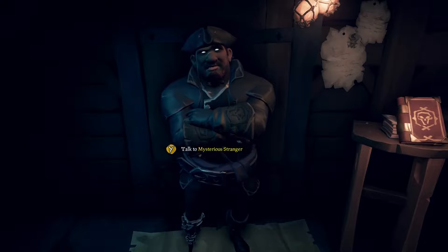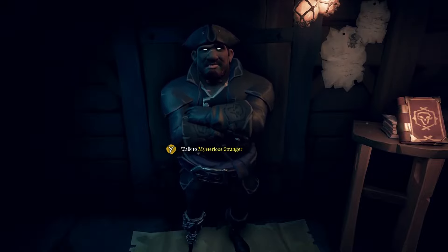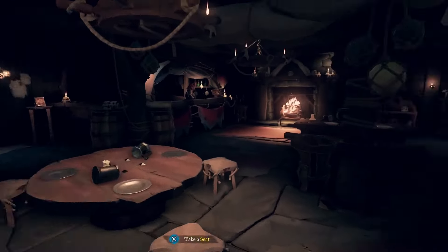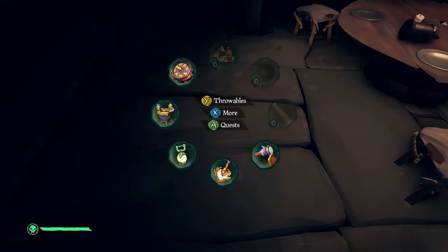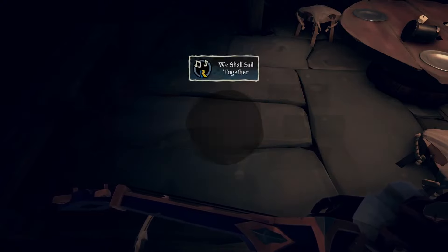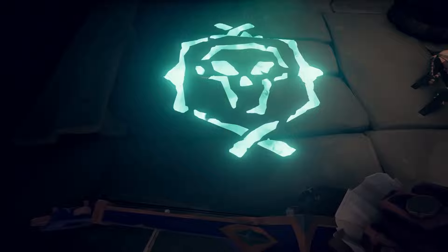After hitting level 50 in each company and buying all the promotions, come talk to the Mysterious Stranger. He'll give you a new shanty. Go into the tavern, walk to the left, pick any instrument, and play the shanty called 'We Shall Sail Together.' Playing it opens up a staircase — and that means you've got Pirate Legend.